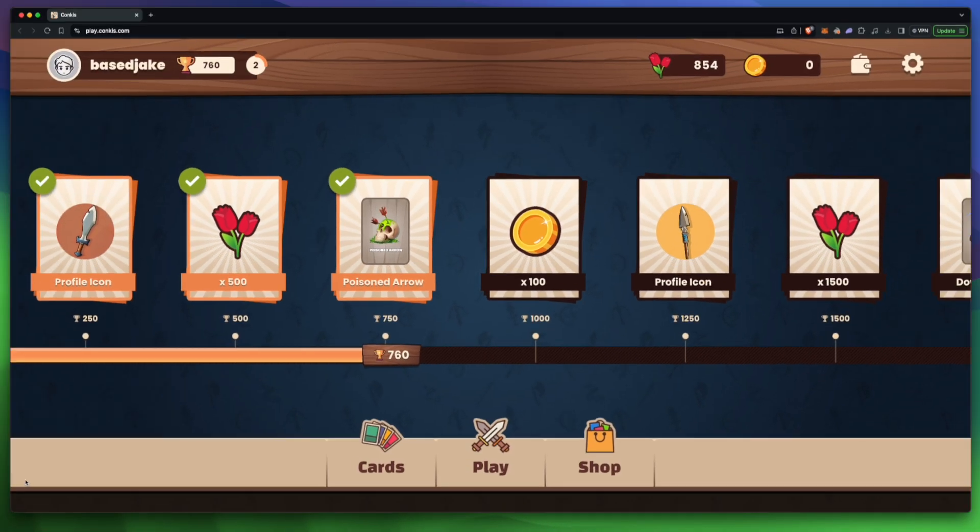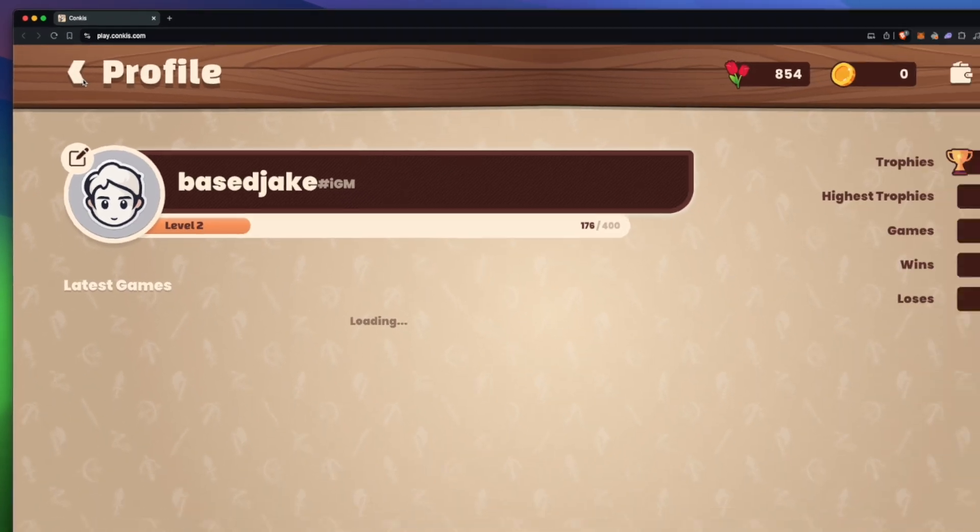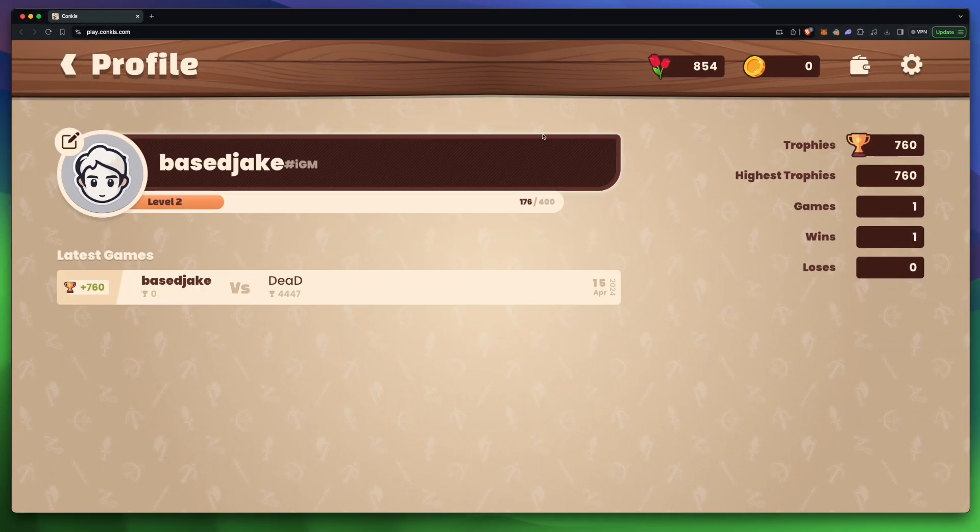But before we do that, head over to your profile page. On this page, you can find your level, the amount of games you've played, your wins and losses, and even your trophy count.